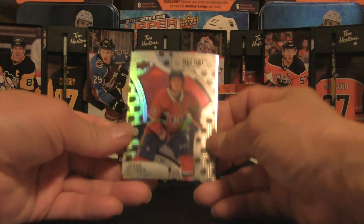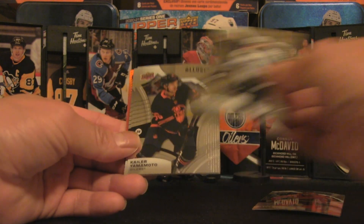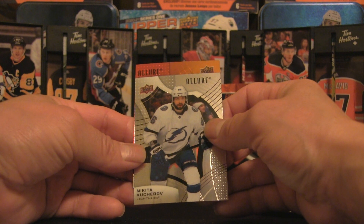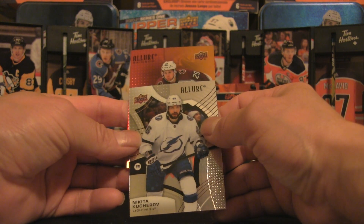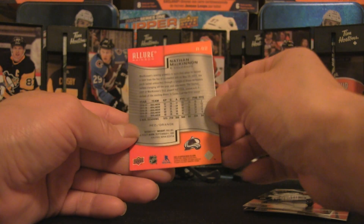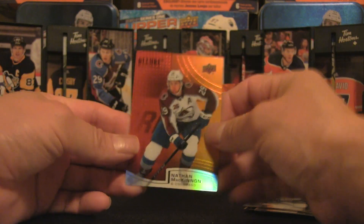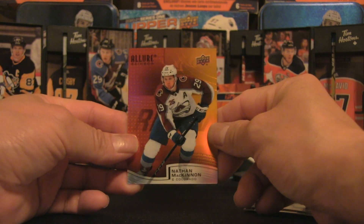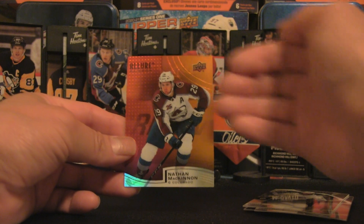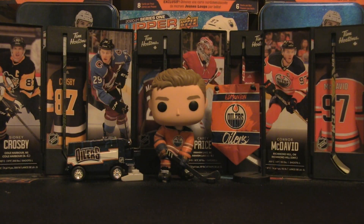Last pack — could it be last pack mojo? We've got Yelonen with the NHL shield, Jacob Varana, Drew Doughty, Kyler Yamamoto from the Edmonton Oilers, and Nikita Kucherov. Then — is this an autograph? It's a red parallel. Could it be? It's Nathan MacKinnon, and it is a rainbow card, not an autograph. You've got the red and orange hue — tough to spot in person but you can see the color variations through the camera. I think that's one of the best designs they've made in Allure.